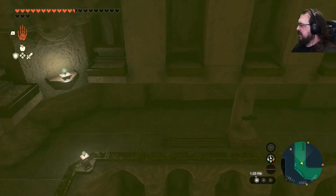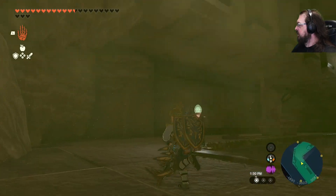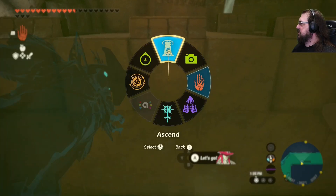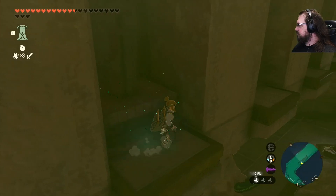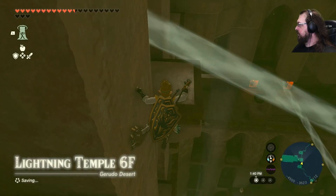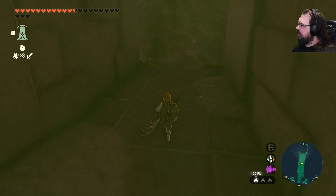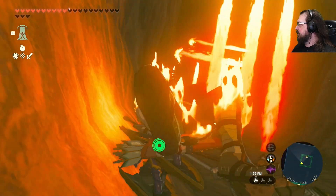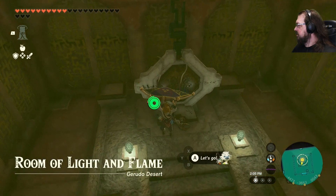Alright, so do I want to push the up button or the down button first? I guess the up button makes more sense because it's closer, and also it's easier to go to the down button than the up button. Okay. And button. Huh — I thought I was going to find a like-like in here. Well, it's not the way that I intended to get down, but it works.